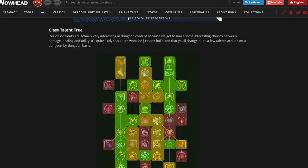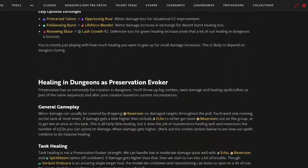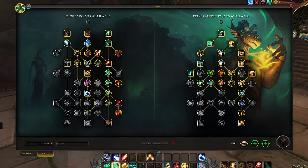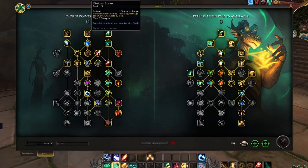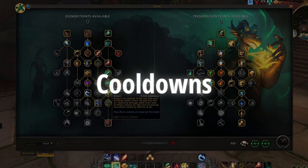In the link in the description, there will be a link to an ever-updating guide for a general talent build and deep breakdown on some of the key spells for the Preservation Evoker. For whatever reason, the Preservation Evoker has so many powerful cooldowns that I don't even understand are in the game.